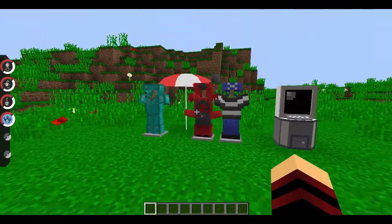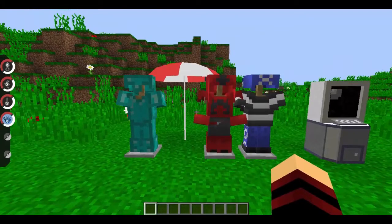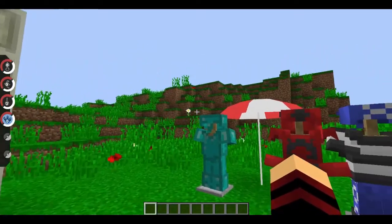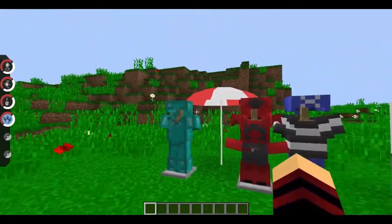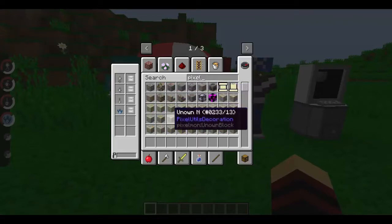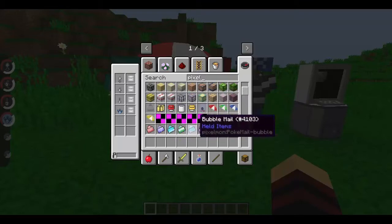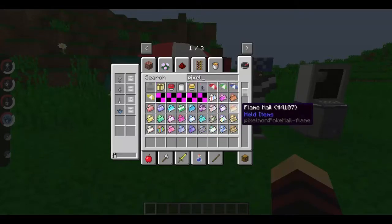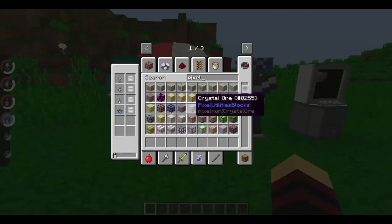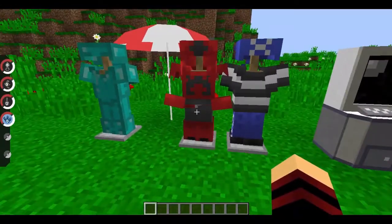Pixelmon did the most amazing thing they could — they added Pixel Utilities into the Pixelmon mod, so now they're merged together and a ton of new items have been added that come from the Pixel Utilities mod. If you want to check out all the things that come from the Pixel Utilities mod, you can check out the wiki which will be linked down below. But here are some of the suits that have been added: the Magma Team suit and the Aqua Team suit.